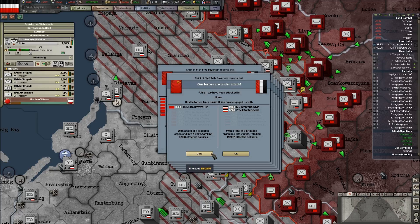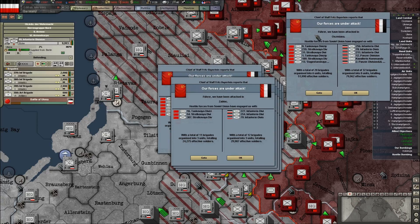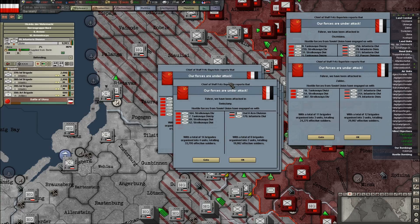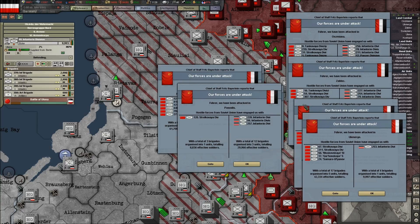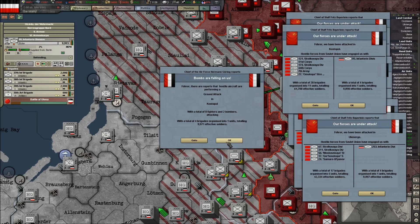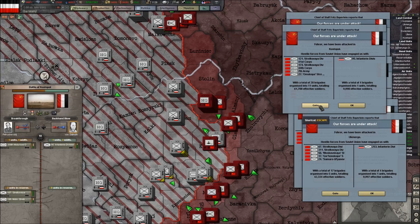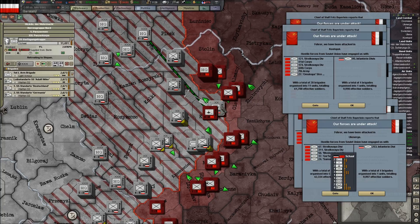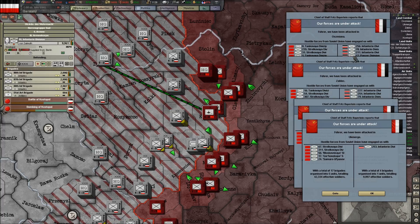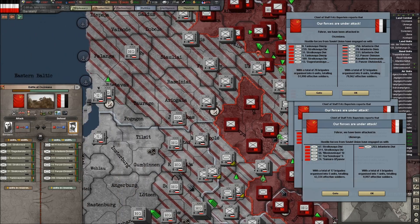Alright, major Soviet counter-offensives here. This one will need to be looked at, this one will need to be looked at, this one — Jesus Christ, look at this. This one I don't care too much about. Looking at this battle here, this is in Kostopol, which is right here. That is as good as it's going to get. Alright, we've got this going on here, so let's get some air support in here.